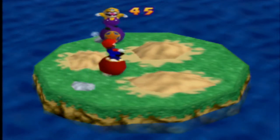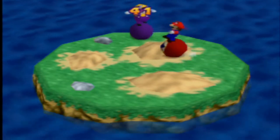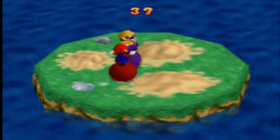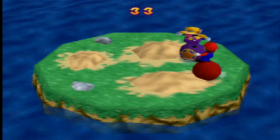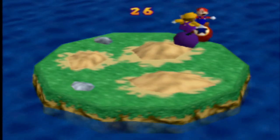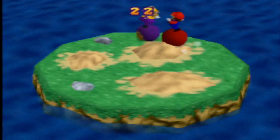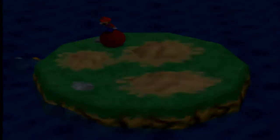Bumper Balls actually surprisingly took me just one attempt. Ironically, this is the very first minigame in Minigame Coaster. Bumper Balls is actually kind of difficult and tricky, especially if the computer players are in hard mode, because they always seem to get lucky with momentum and stuff like that. But I got very lucky — thanks to Wario, they somehow managed to fall off the island.